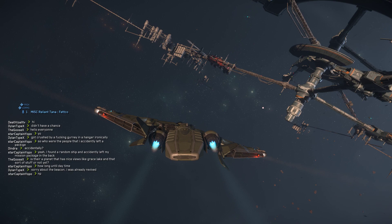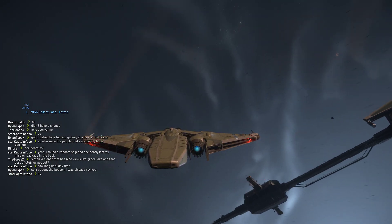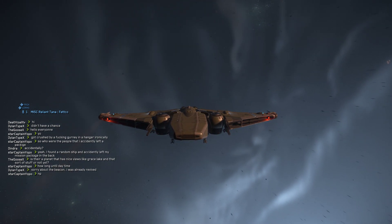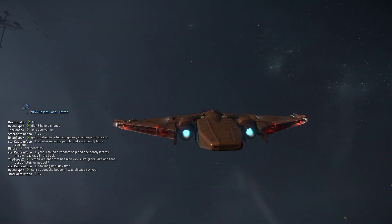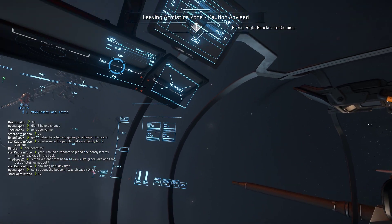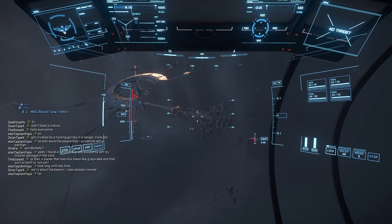The VTOL control gives you manual control of the wings on the Reliant, while the landing gear puts the engines into the vertical configuration and puts the gear down. When you turn off landing gear, it will automatically switch to the vertical wing configuration the first time you do it — though apparently it doesn't always. As you can see, you get great visibility on the Reliant, so it really works well with the combination of stick, throttle, and head tracking.